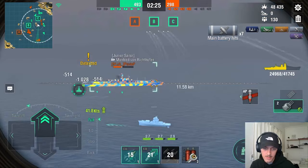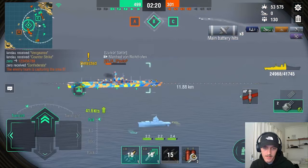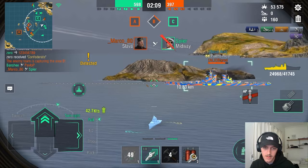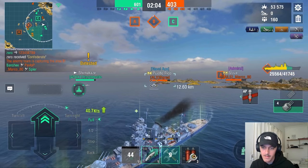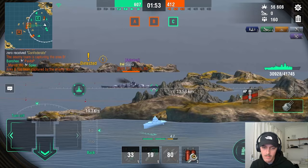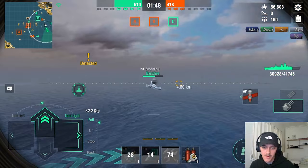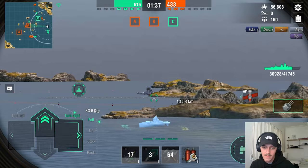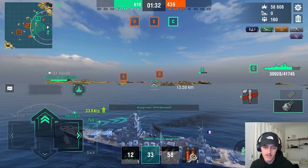We have to activate the Rapid Reload, get as much damage as we can on the Manfred, and then just hope we can get out in time. We've got the Puerto Rico coming and the Slava's probably gonna be aiming at us. We're gonna go for Puerto Rico. We lost our CV but they also did. Slava's aiming at me. Marco, you just want me dead. There's a Montana right here full broadside and you still aim at me. Okay, there we go — he finally started aiming at someone else. That's why Sixth Sense is so nice.